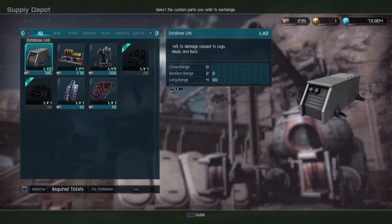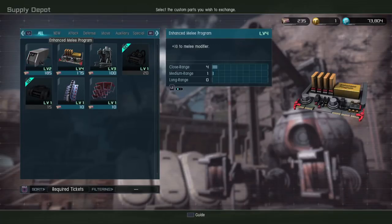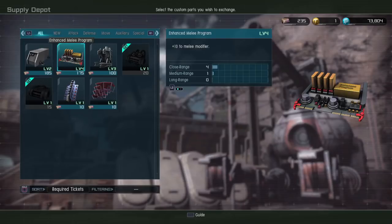Database Link Level 2 is also a temptation, because Database Links — especially for snipers — are very, very useful. And there's the Level 4 melee part if you want that. So a lot of good stuff up this week.